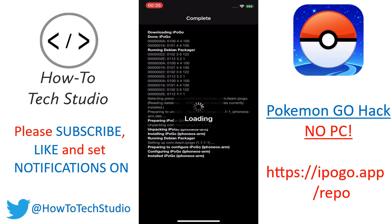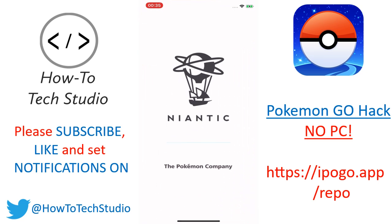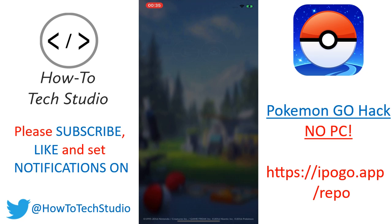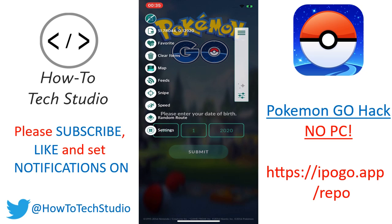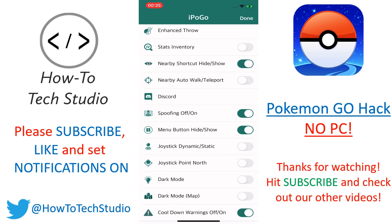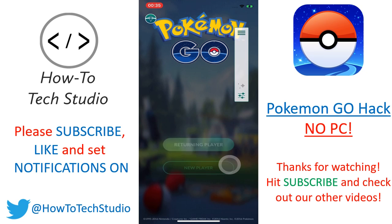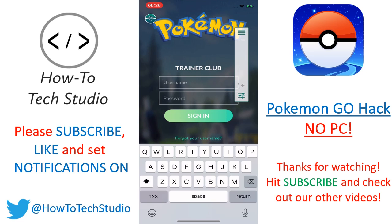That will run the hack and it will start your springboard. So click Restart Springboard. Open your device back up again. Now you can go into Pokemon Go and your hack will now be inserted. As you can see, it also opens, which is a massive benefit. It is working on my screen. Just to show you that it works, you can go ahead and also change the settings here. Go down to Settings, scroll down to where you see the joystick dynamic/static, put that on, and then click Done. Now you see your joystick here. You can log in.